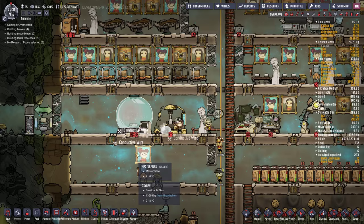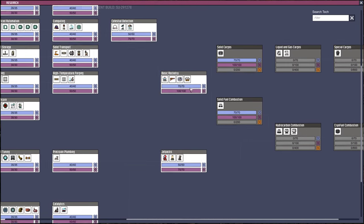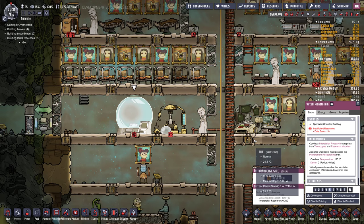No research focus — let's pick out our next research. We could go solid cargo or solid fuel. I think I'm going to go solid fuel. I would rather build a better rocket first.